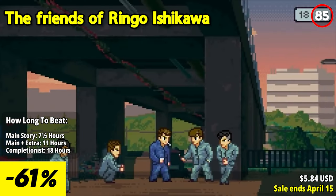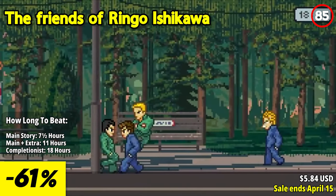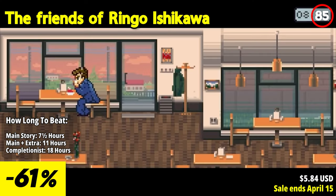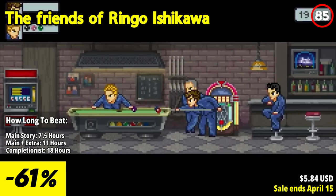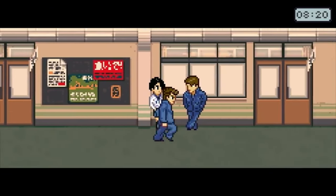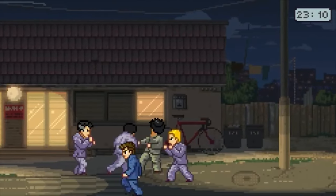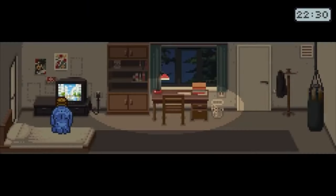The Friends of Ringo Ishikawa invites players into the tumultuous world of high school gang leader Ringo Ishikawa as he navigates the challenges of his final autumn before graduation, surrounded by his closest companions. Immerse yourself in a gripping narrative filled with rich dialogues that explore themes of growing up, friendship, and self-discovery. As Ringo, you'll find yourself grappling with the complexities of adolescence while forging bonds with your classmates and navigating the intricacies of teenage life. But this isn't just a coming-of-age story — it's also a thrilling beat-em-up adventure set against the backdrop of a Yakuza delinquent aesthetic, with unique brawl mechanics where every punch and victory carries weight and significance.